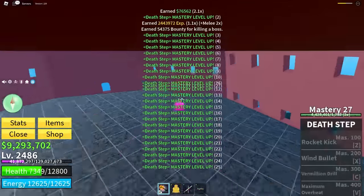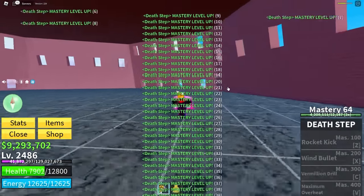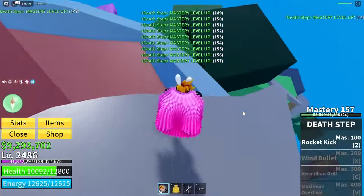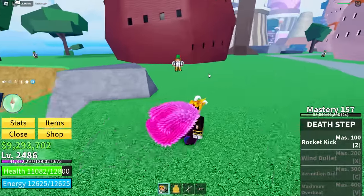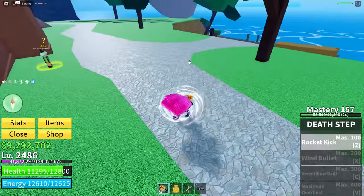First time beating Big Mom! That gives us 157 mastery — I knew it was something like that. We got our first move, Rocket Kick. Let's check this out — it's charging something vicious. I wonder if it's like Dark Step's first move where you jump in the air.